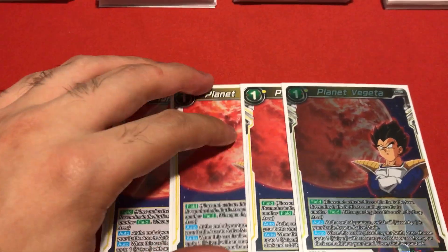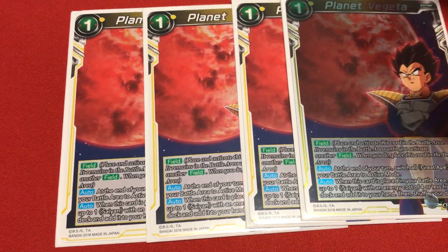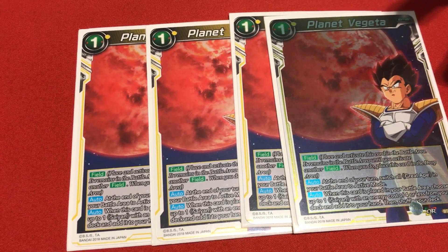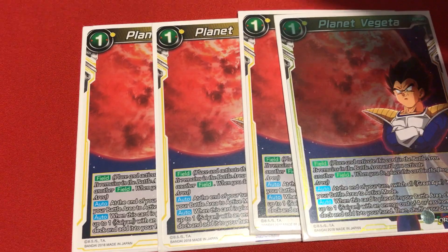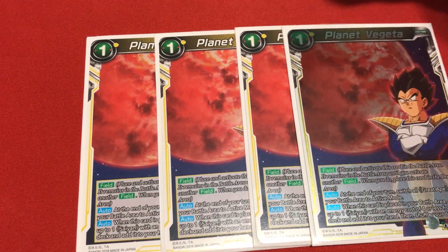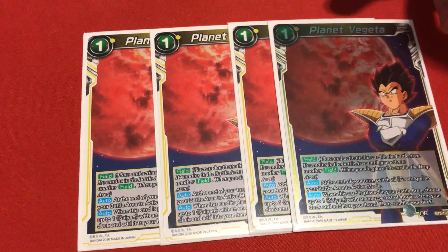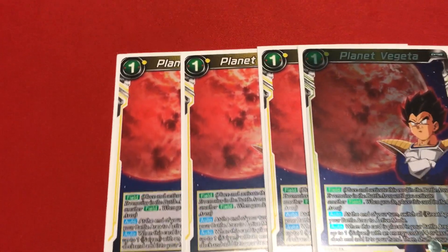Planet Vegeta is a very strong card and can only be destroyed by the leader Broughton. It's a field spell you play in your battle area. When this card is placed, choose up to 1 Saiyan with energy cost of 4 or less from your deck and add it to your hand - that includes any Saiyans with the trait, even Great Apes costing 4 or less, like Bardock, Vegeta, Fasha, or Tora. The other effect is: at the end of your turn, switch all Great Apes in your battle area to active, which helps with all your blockers. Four copies of this.